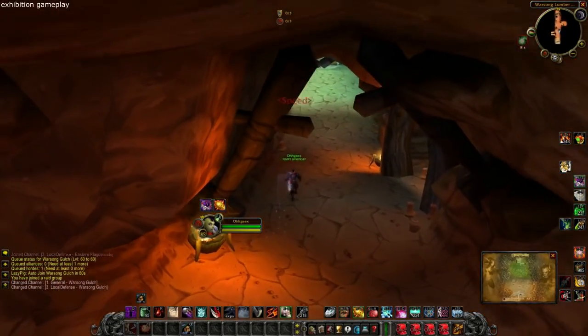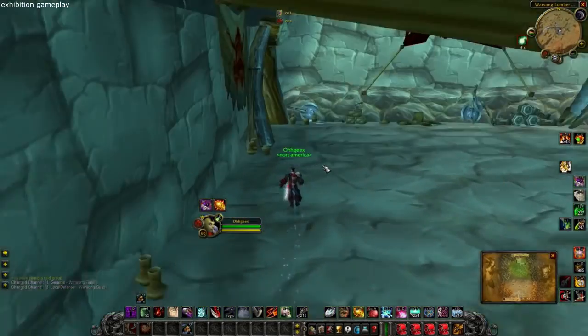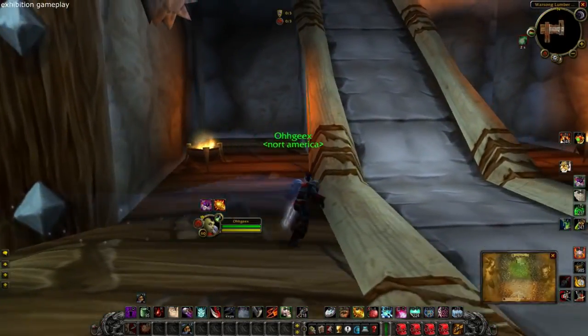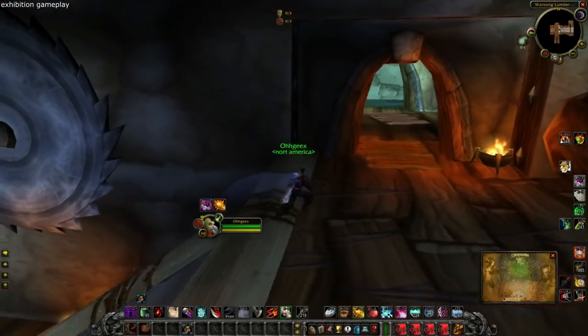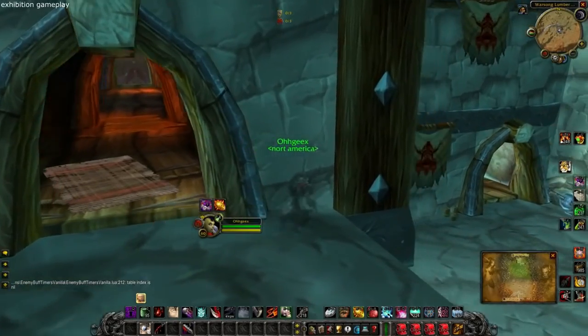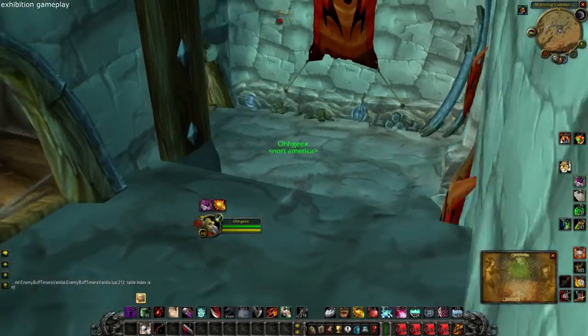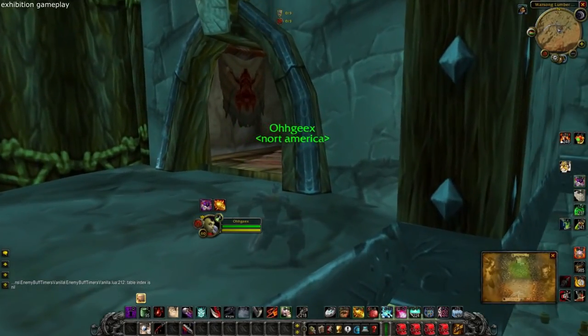At the beginning of the match, have your rogue burn the boots in your tunnel and then position himself in flag room or on balcony. Balcony is usually the strongest position because you can easily respond to an incoming from any direction and quickly connect on the EFC no matter what route he takes. Just don't be too predictable with your position or you'll get AoE'd out of stealth.